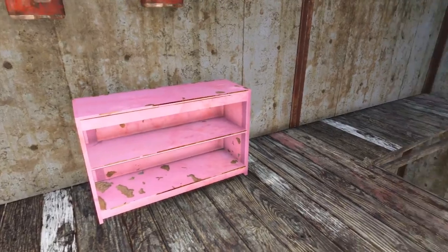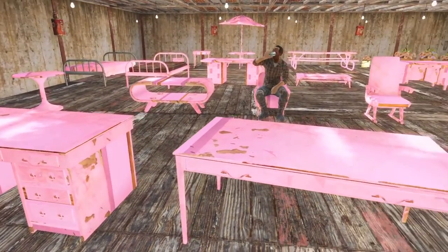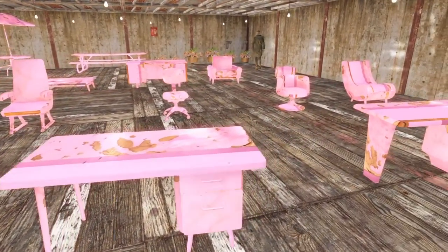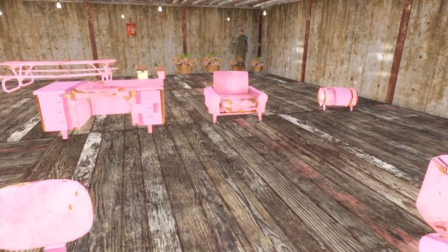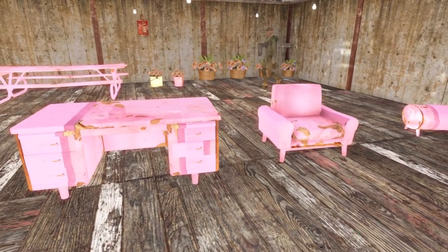So there we go — that is the entire furniture package, the pink furniture package. Again, I just personally would not use it. It's not something I would be interested in having. I do like the flower baskets back there; I think that's actually a really interesting touch. But again, I can't get them to hang from the ceiling or hang from the wall, so I'm not entirely sure what's going on there. But I wanted to go ahead and show it to you guys.